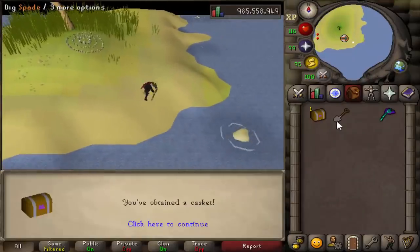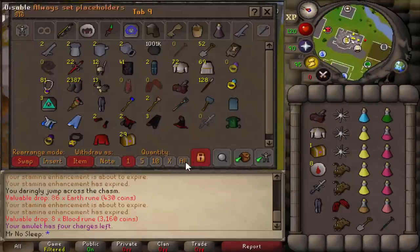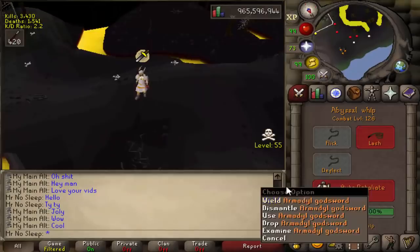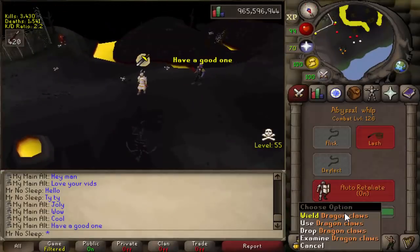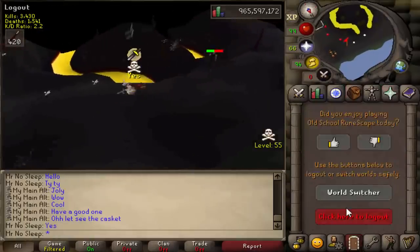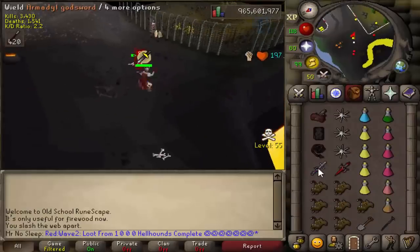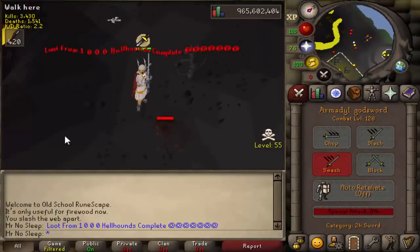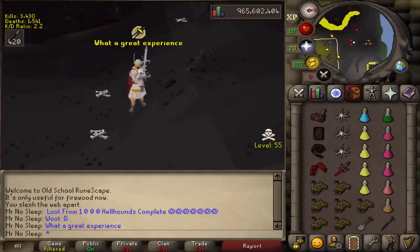Each spot has its merits. There are also many other locations in RuneScape to kill hellhounds — the catacombs, many slayer dungeons, even the God Wars Dungeon, and of course the boss of all hellhounds, Cerberus. Shoutout to this kind iron man — he was wishing me a good day, but then tried to open his clue casket in the wild, so I had to remind him the wilderness is a dangerous place no matter who you run into.